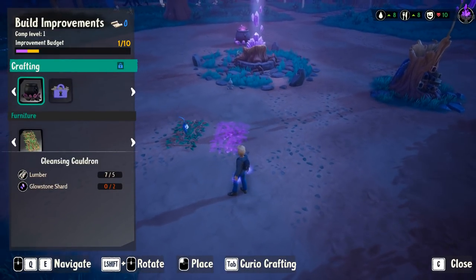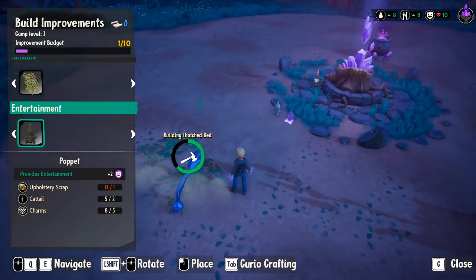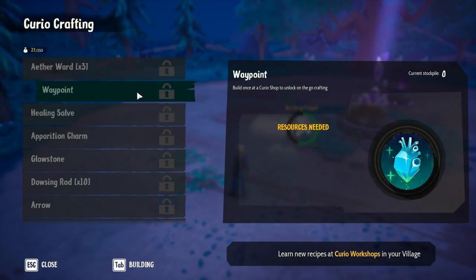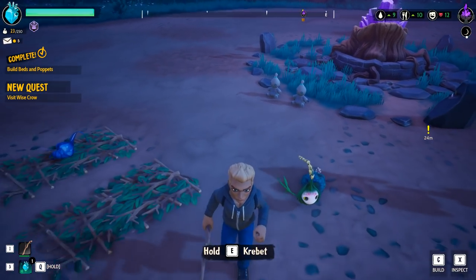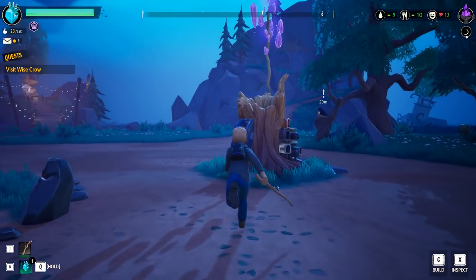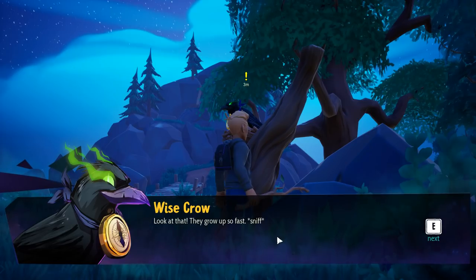I'm going to give you a poppet. Wake up, get to work. Some curio crafting — ether wards, waypoints, healing salves — yeah, we need all that stuff eventually. Luckily he's hard at work. Nope, he's sleeping with his berries. Hey, crow — what you got for me? Look at that, grow up so fast.